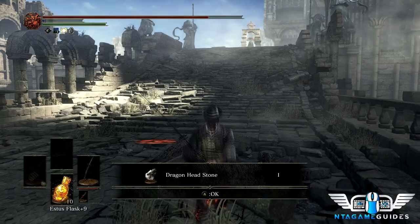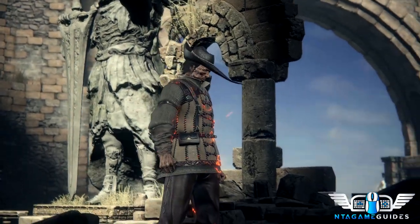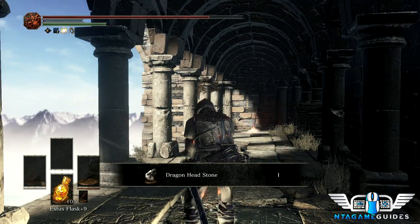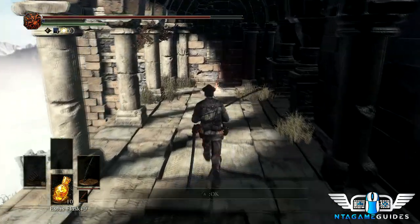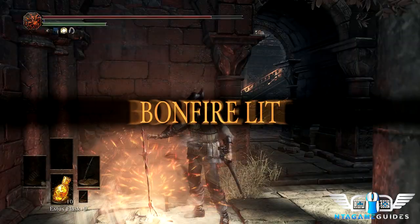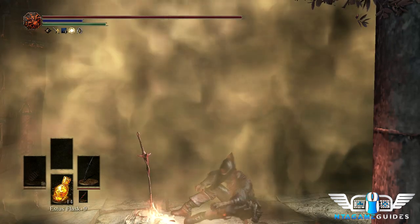You'll get the dragon headstone. We already had the dragon torso stone, which completes the regular set. There's an upgraded set we'll get later to complete Hawkwood's quest — he has the twinkling dragon head and wants the torso, and he'll fight us to the death for it. We'll sit at this bonfire and change our ring setup.